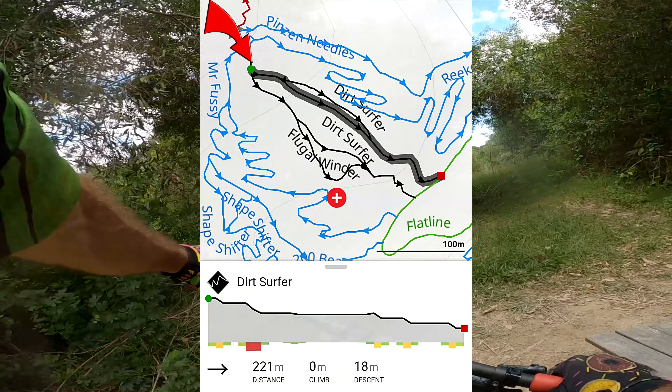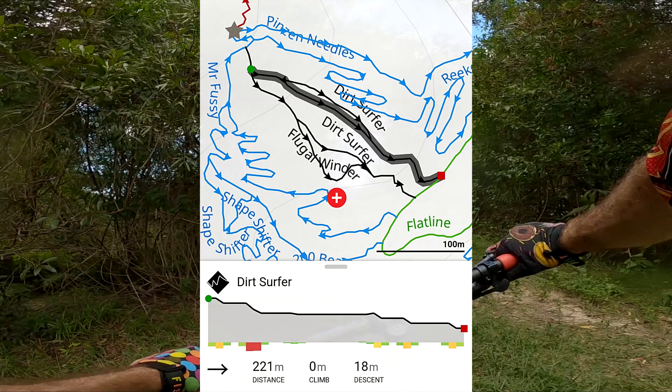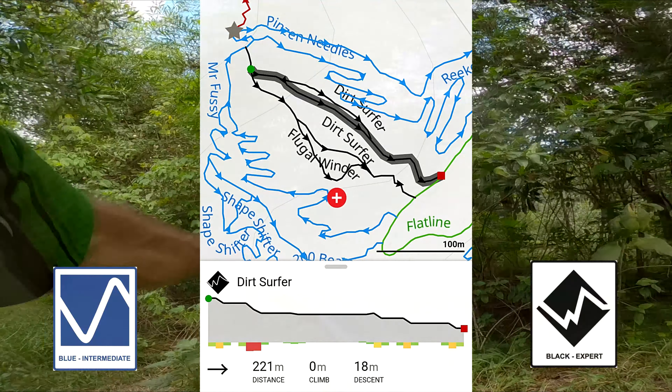Howdy adrenaline junkies! This video we're barreling down Dirt Surfer. Starting at the green dot, it's only a short wave — 220 meters with an altitude drop of 18 meters. It's fast and a heck of a lot of fun.